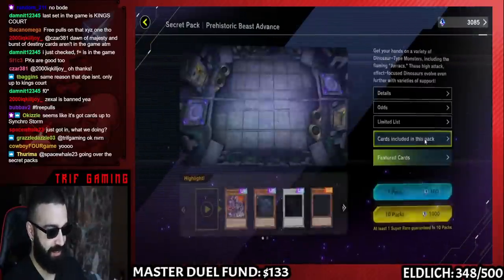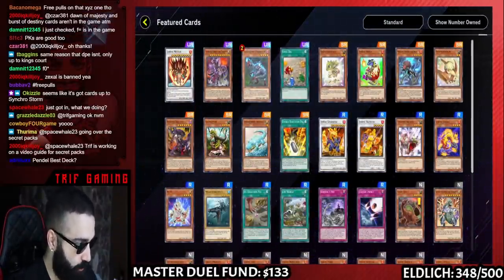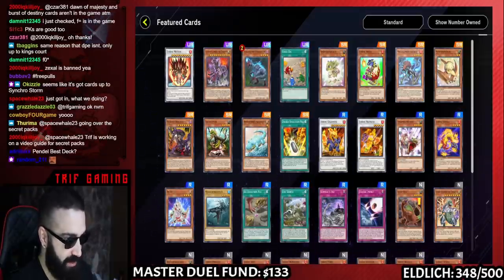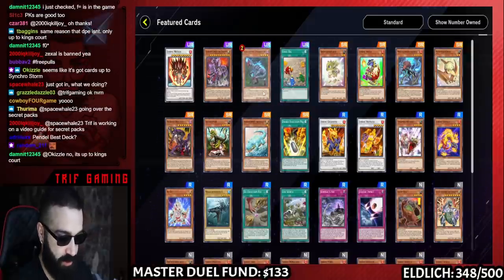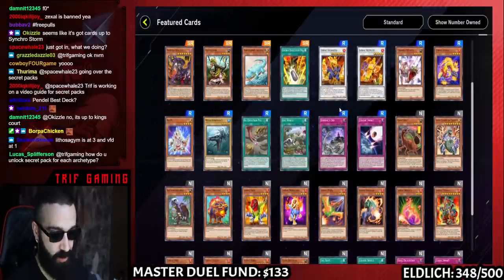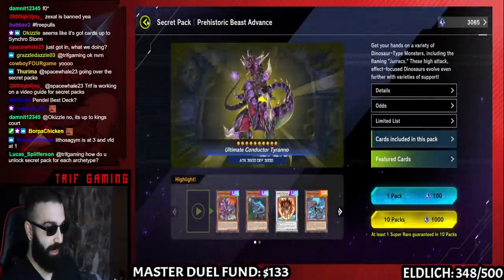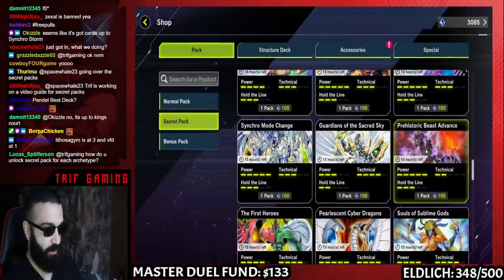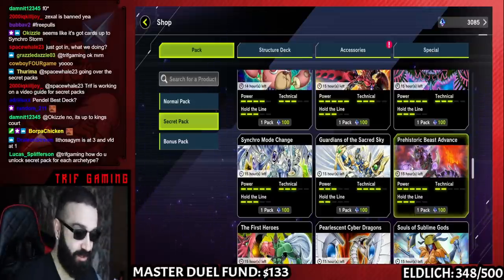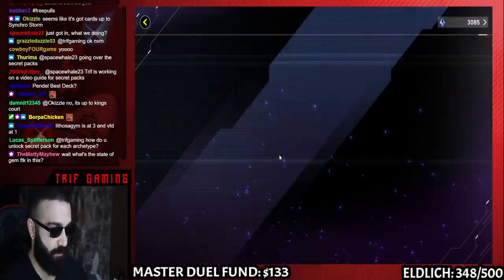Prehistoric Beast Advance — let me tell you something. Dinos has Misc at three. Who gives a — Oviraptor at two? Who cares? Oviraptor at two doesn't matter whatsoever, it changes nothing. You can build full power Dinos by getting this set. Misc is at three, and VFD is at one! Absolutely incredible. For any Dino player out there, you're welcome. Dinos is probably the best deck if you just want to outright build something — or Salamangreat. Get one of those two, very budget, very strong.